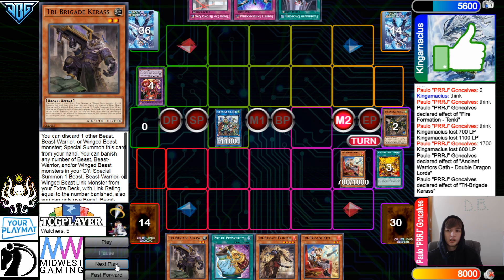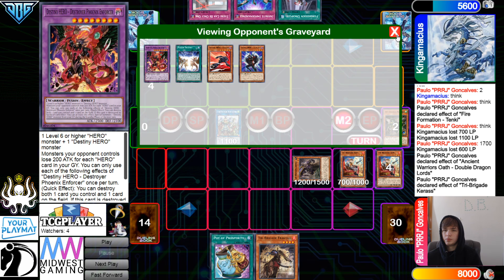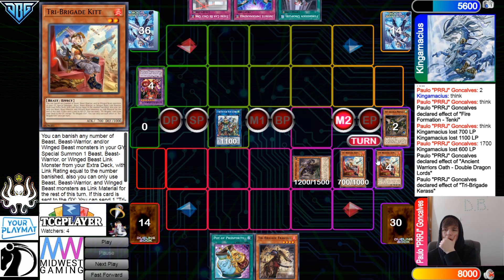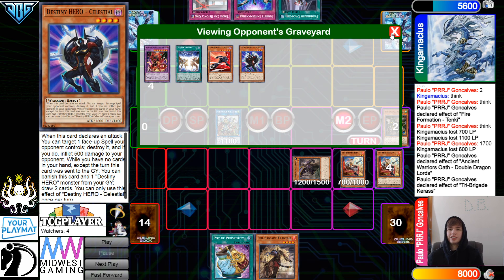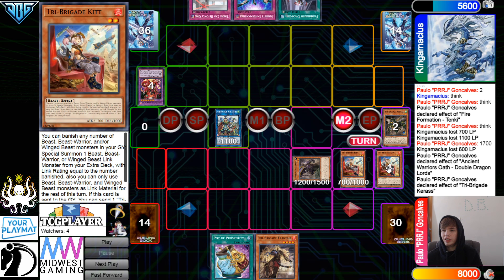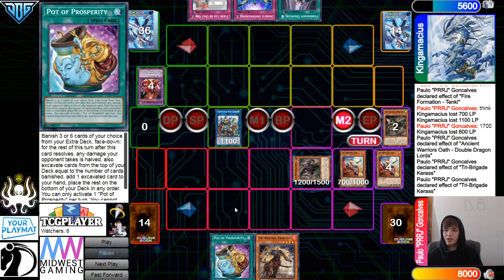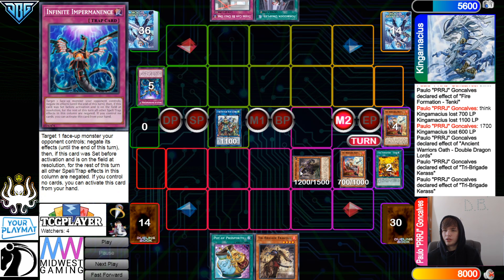Main phase two, Kuraz Effect — discard, special summon. The only question I really have is why did the player only set TC Boost? Why didn't they also set Imperm? That would have been fairly strong. I don't know why you don't set this card. I guess you're playing Harpies more? It is game one. Actually, I think Paulo is on Harpies, crazy enough, in the main deck — it makes a little more sense to put the one-of crazy cards if you play Prosperity. But they're going to Imperm this. Interesting on them to decide not to set.